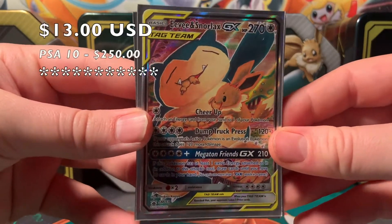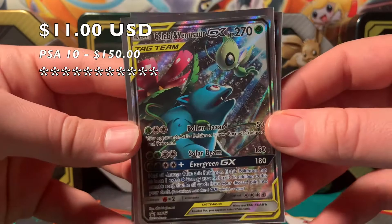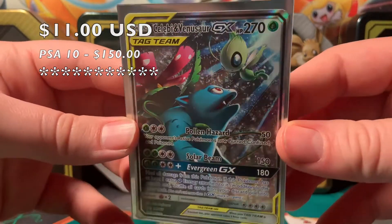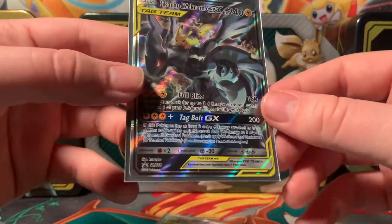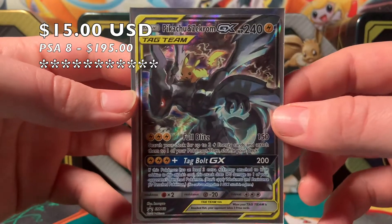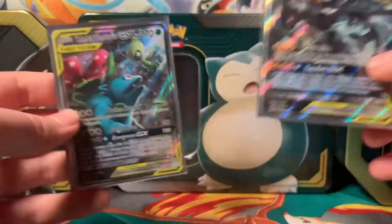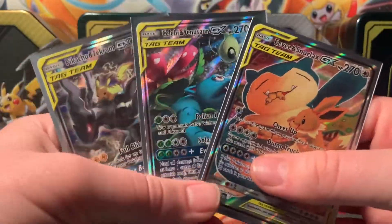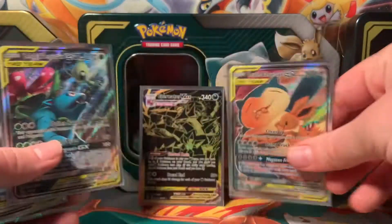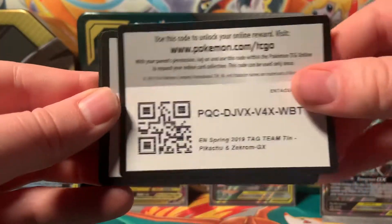Now that we've got them all safely into sleeves, let's take a good look at them. From the first tag team tin we have this really nice Eevee & Snorlax GX card — I like that illustration, I like how some of them get a little more creative. Here's a Celebi & Venusaur GX, very elegant and nice. And then there's Pikachu & Zekrom GX full art — probably the coolest one, because Pikachu is riding on the back of Zekrom, and that's awesome.